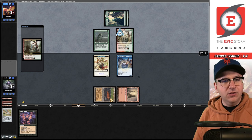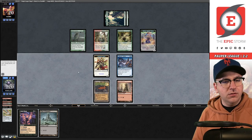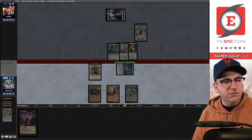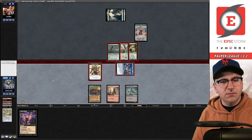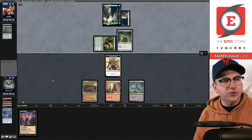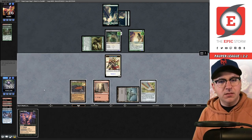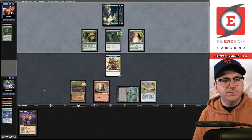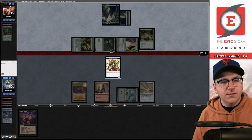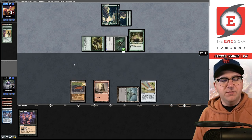They're Mono-Green Aggro, not Elves. Nest Invader. Draw — get in there with the Terror; they take the two-for-one. They attack with Nest Invader — not going to block. Vault Scourge, Owlbear drawn. Play it, draw a Star, play it, pass. They have one card in hand — it's Rubber Boa, which is really good against me. Block the Nest Invader — we're going to take six, down to twelve. This is a matchup where I want to board in Shrivels. Not ideal — have to cycle now. Draw a Star, play Synthesizer.